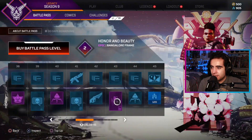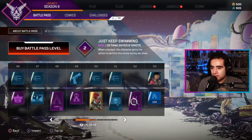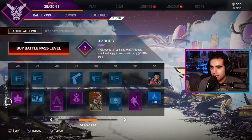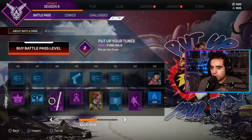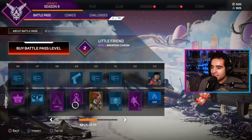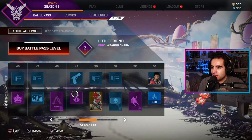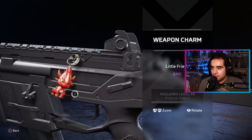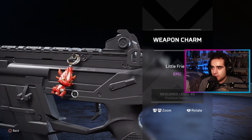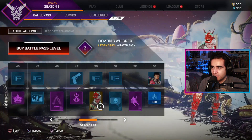Bangalore frame right there, let's continue on. Got a skin right there, and a loading screen. Oh, I like that charm — it's cool. A little dragon charm, I like it, pretty cool.